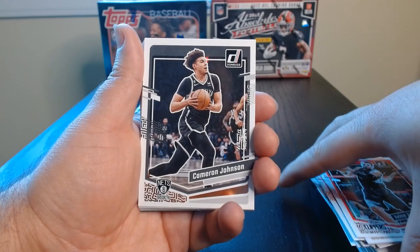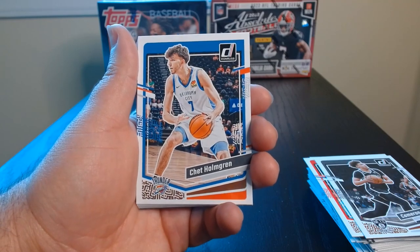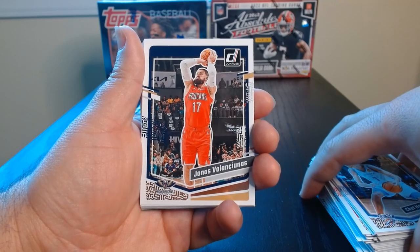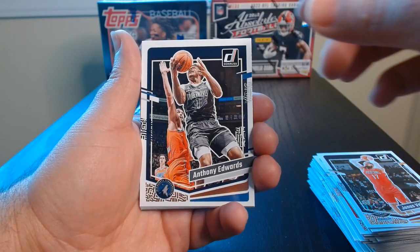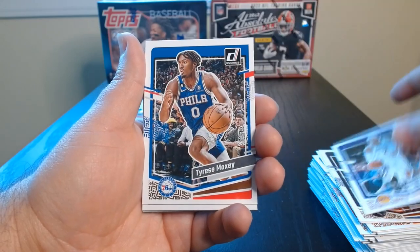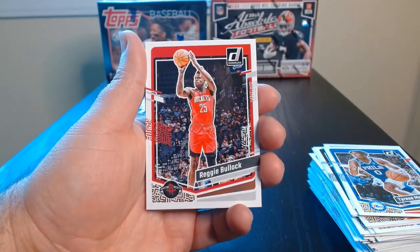Zubac. Cam Johnson. Ooh, there's Chet, who's challenging for Rookie of the Year even though I think Wemby has kind of taken the lead there. There's Ant-Man, who's already a superstar in the league. Vanderbilt, Maxi. Okay, soon we're getting towards the end, so we should be getting our rated rookies soon.